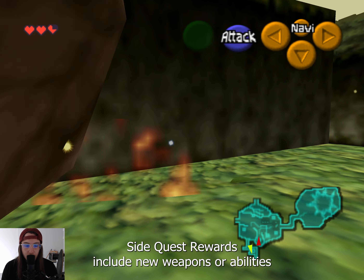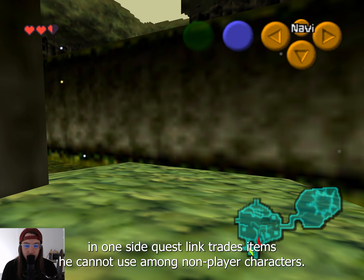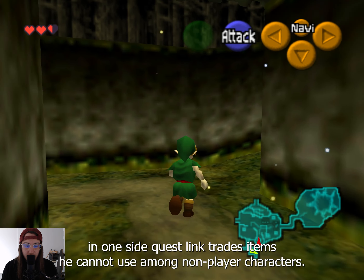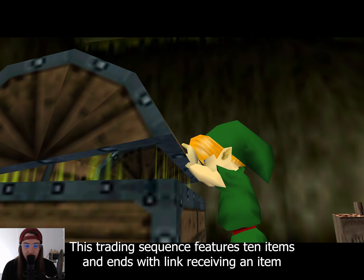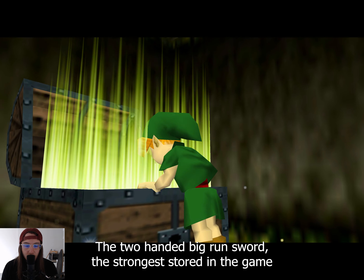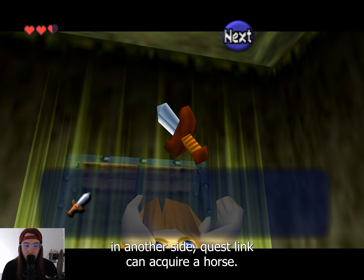Sidequest rewards include new weapons or abilities. In one sidequest, Link trades items he cannot use among non-player characters. This trading sequence features 10 items and ends with Link receiving an item he can use — the two-handed Biggoron sword, the strongest sword in the game.